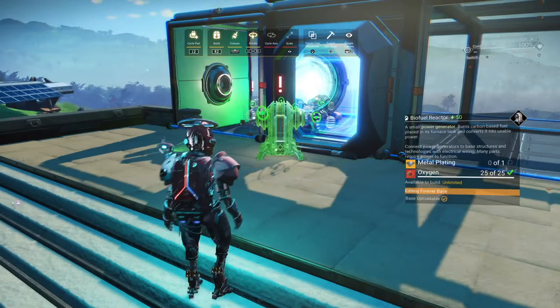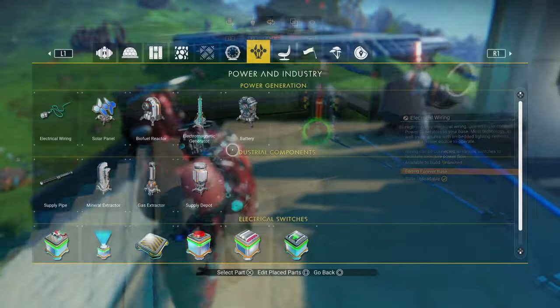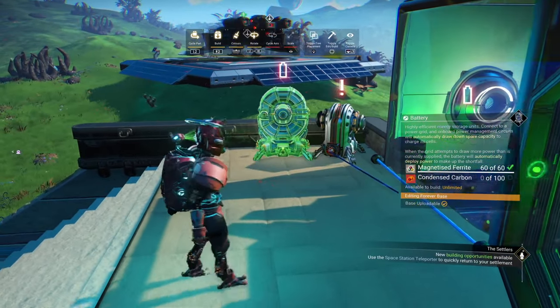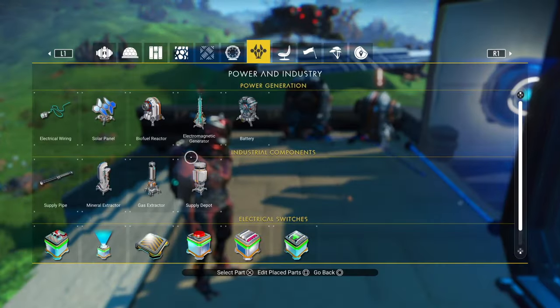Because the power doesn't always kick on, it's important to put down a bioreactor. It's also advisable to put down a few batteries that store power you're not using, and then you can start putting down some solar panels.